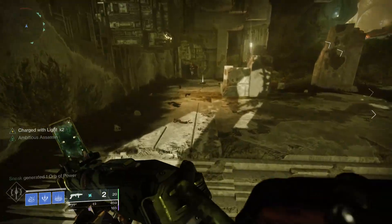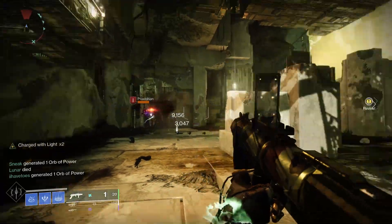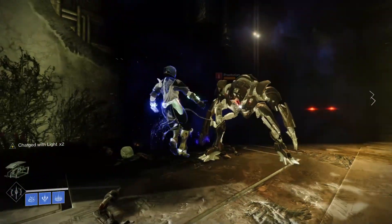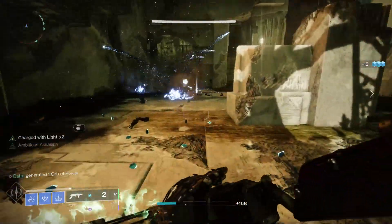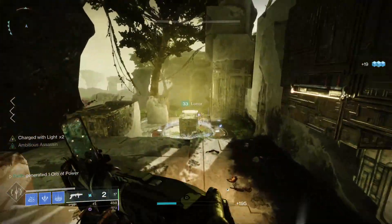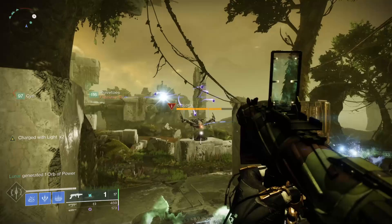Alright everyone, I'm working on the guides now, but contest mode is officially off and vault is going to be flooded, so let's go over the secret chest locations and how to get the Chatterwhite 2.0 shader, Bitter Pearl. To get the shader, you need to collect 12 hidden shard things in the Vault of Glass instance.